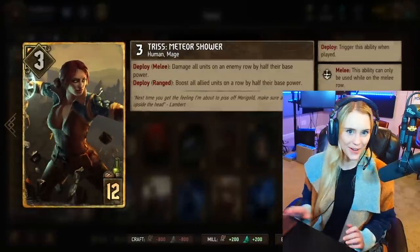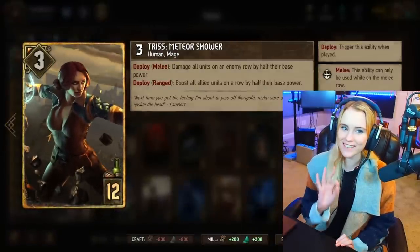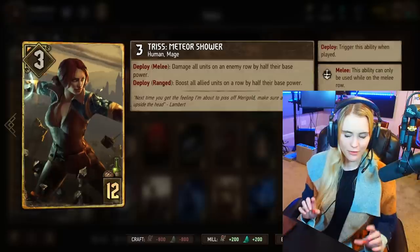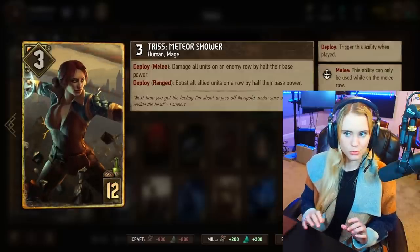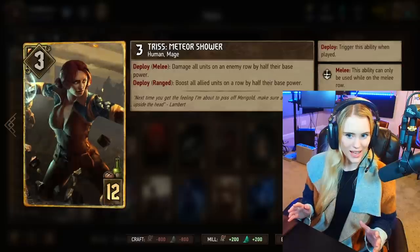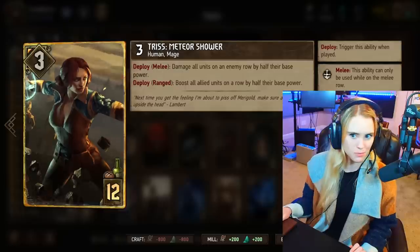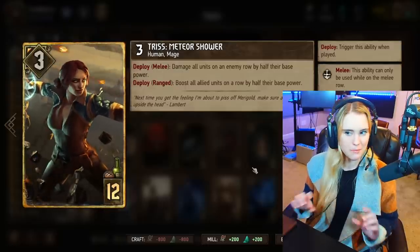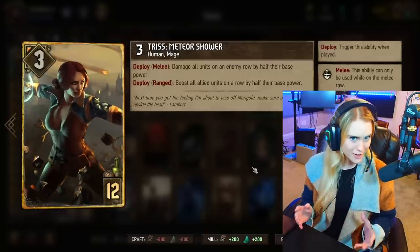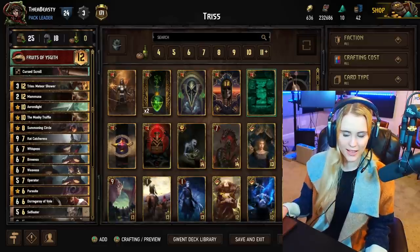All right, here we go — it's Triss Meteor Shower, a brand new card and she is looking fly. This is a very interesting card. If you play her on the range row she will boost all allied units on a row by half their base power. That means the power shown at the top in its white form — that's the base power. On the melee row she will damage all units on an enemy row by half of their base power.